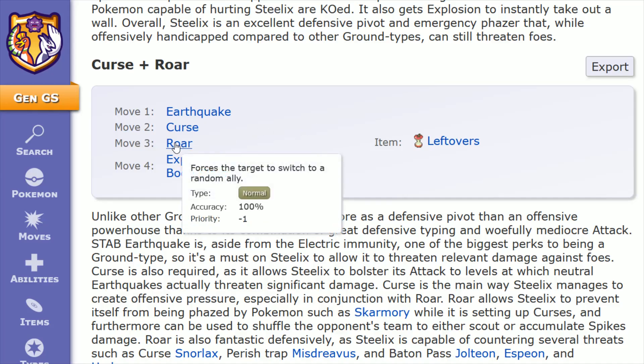The next move is Roar, and you're going to want this in your build given the fact that Steelix is very weak against specific matchups. It's nice having the option to use Roar to force a switch out on your opposition's side, forcing the target to switch to a random ally. It's 100 accuracy with a priority of negative one, but that's not a big deal since Steelix already has extremely low speed and you're expecting to act second most of the time.